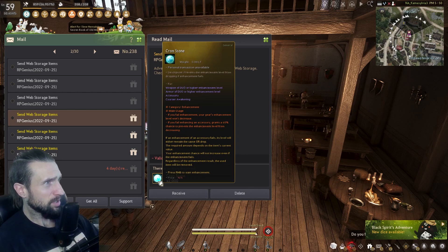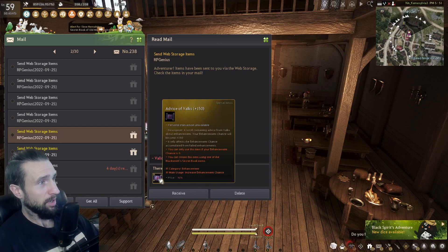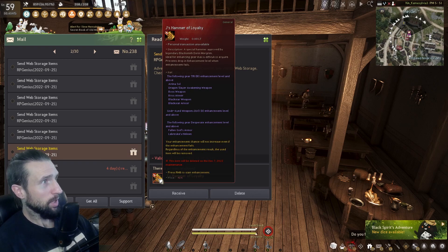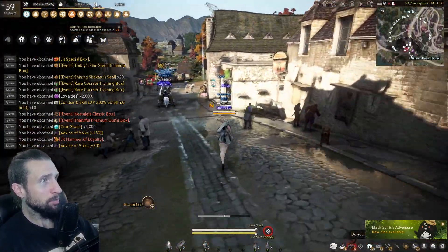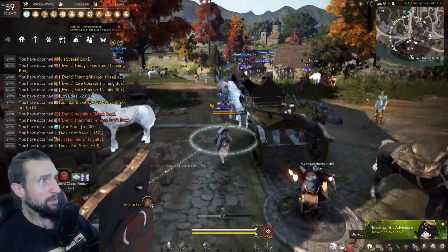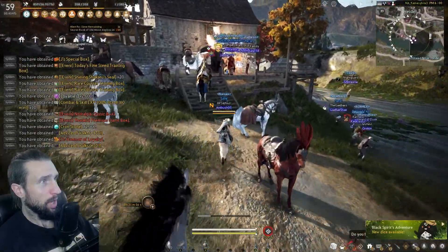This is lovely — 2,000 cronstones. This is going to put me around 6,000 cronstones, which is amazing. 150 vice, there goes my TRI god eye weapon, and we got a Jay's hammer as well. This item will be deleted on December 7th, so make sure you're using this. If you get anything from this video, log on to garmouth.com, use the 'memories together' code, and get the rewards — it's well worth it even if you're just a casual player.